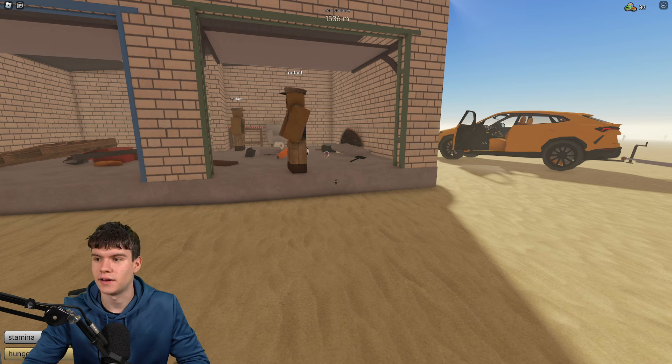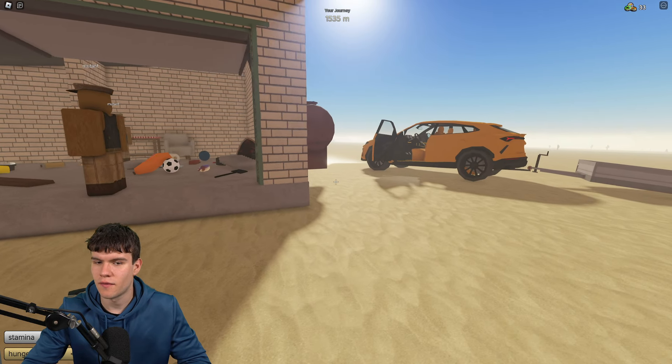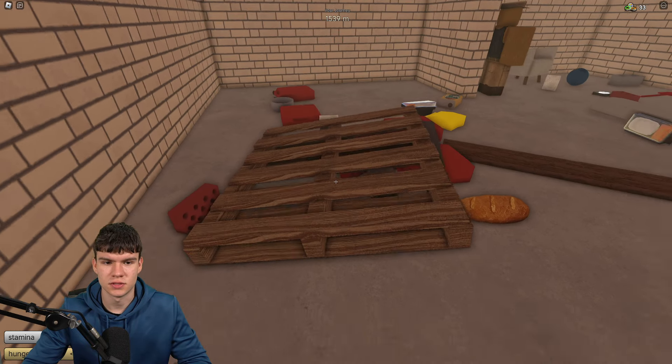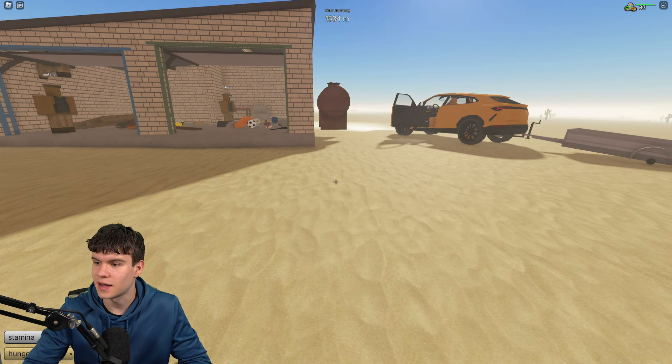What else can you sell? Well, you can also go ahead and sell weapons. A lot of the typical weapons just sell for one, but here are the weapons that do not sell for one: the pistol sells for five, the assault rifle AK-47 sells for five, the pump shotgun sells for 10. The RPG only sells for one, so it's not worth selling. The MAC-10 sells for five as well.